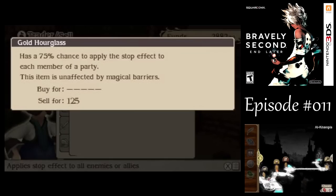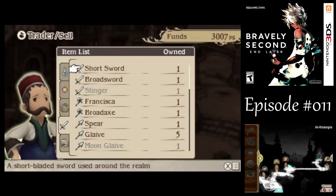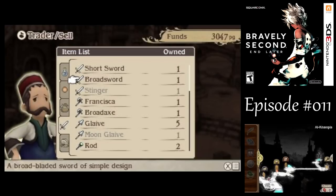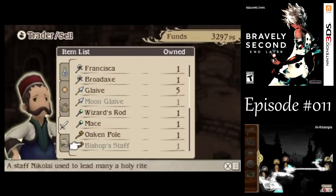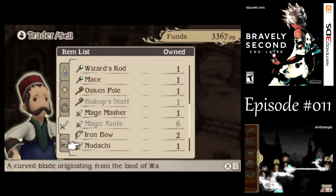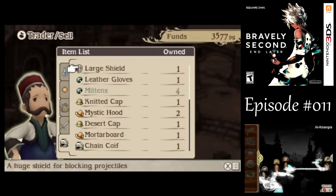Let's sell some stuff. I never use the gold hourglass — maybe if you had stop immunity that might be useful, but not now. I'm going to hold on to a lot of my older weapons because we could throw them with weapon toss, giving me more weapons to use if I need to throw more than one at a time. I don't think I ever used the wizard's rod, but I'll hold on to it for now — same with the mace. With daggers, I don't think we run into many beast-type enemies soon. Let's get rid of most of my shields — I might use the large shield at some point.